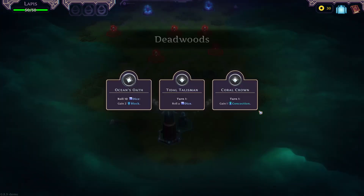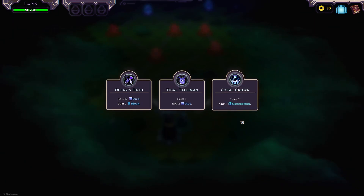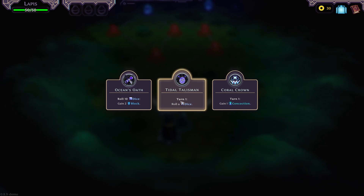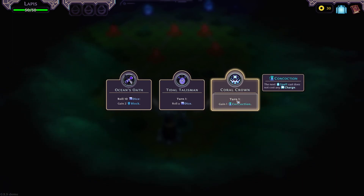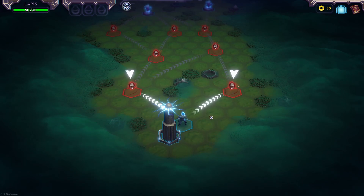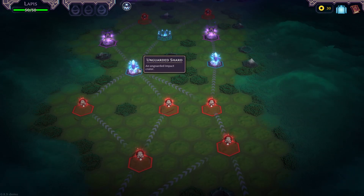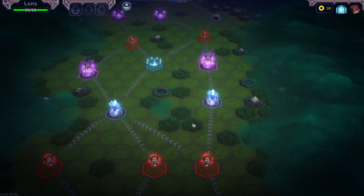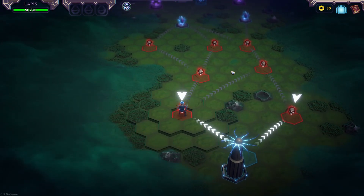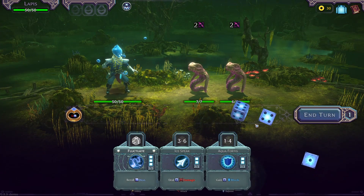As I say, Slay the Spire-esque — I don't mind that. Everything uses a map nowadays so it's absolutely fine, it makes the most sense in most cases. So we can roll 10 dice, gain 2 block on turn 1, roll a dice, gain 1 concoction — the next spell does not cost any charge. We'll take that. Looking up the map, we've got encounters, unguarded shards which I'm not too sure about yet, a sanctuary, and an elite battle. Let's go left for the most variety of combat.